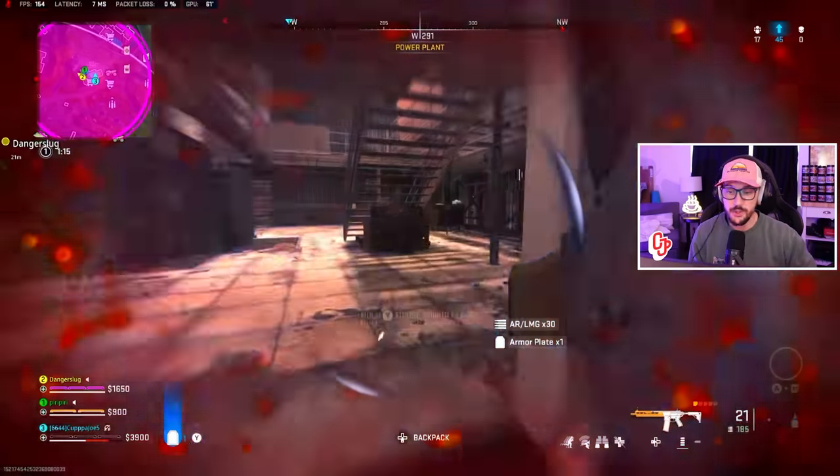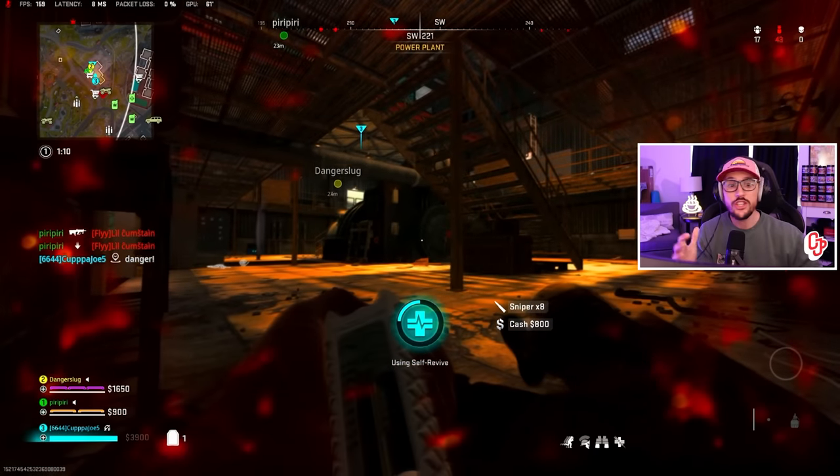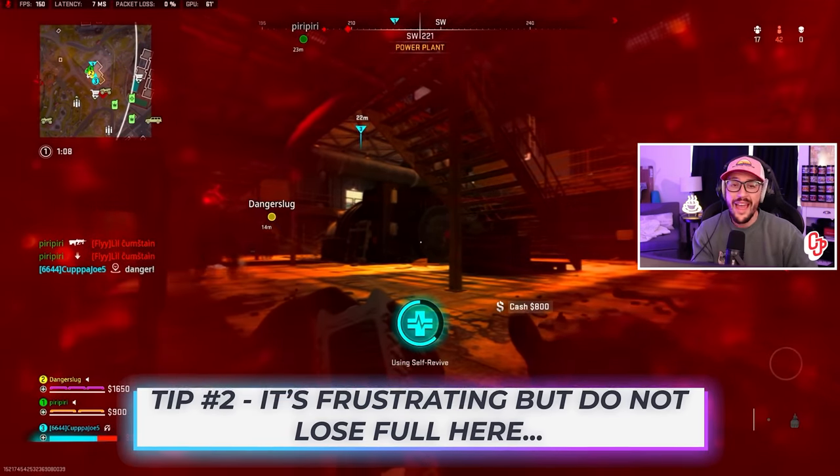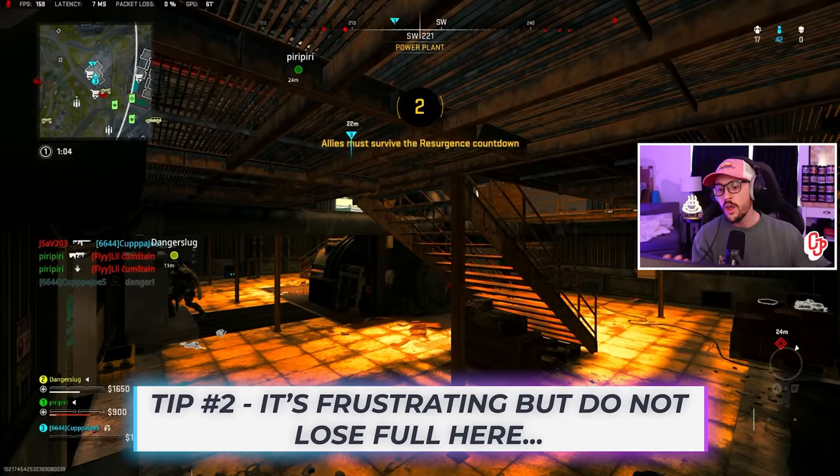I just get absolutely smoked by a guy with a grenade launcher — nothing I can do. I chose this game because we don't get off to a great start. I still don't have any kills and we're not anywhere close to momentum early with loadout. So how do we go about re-engaging this?